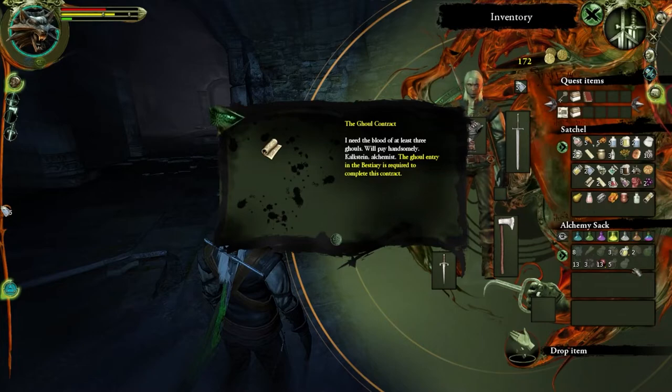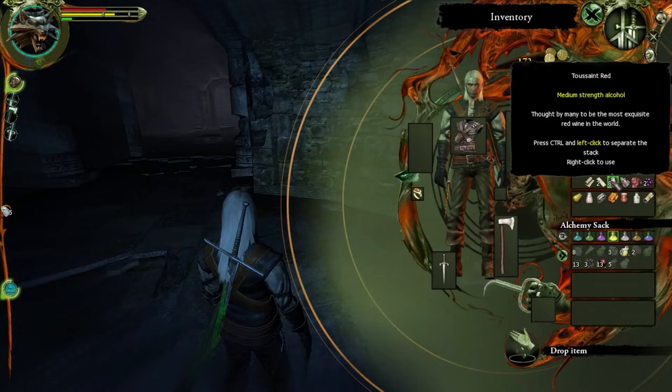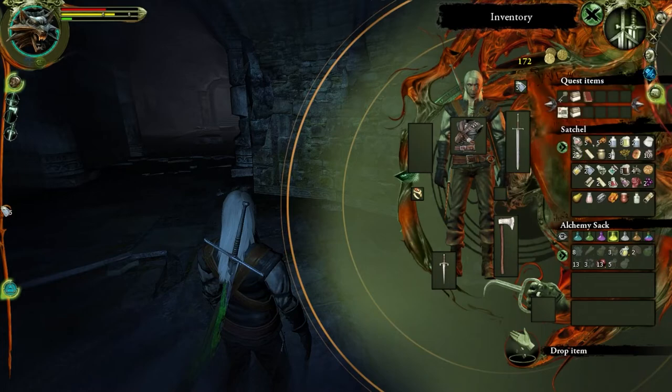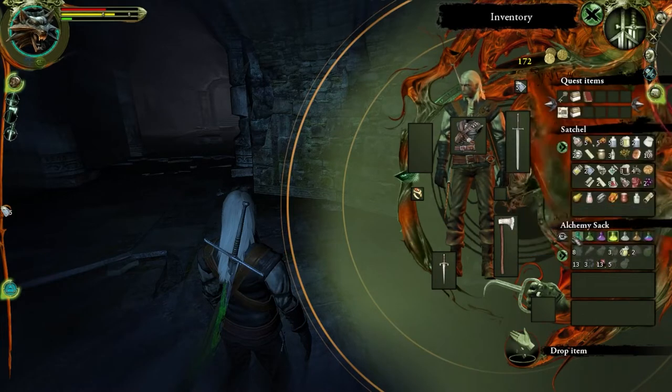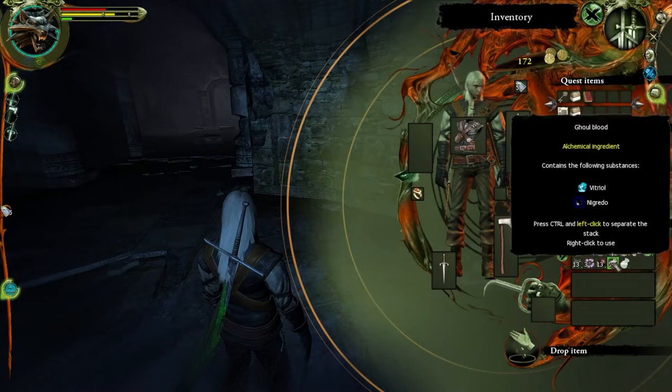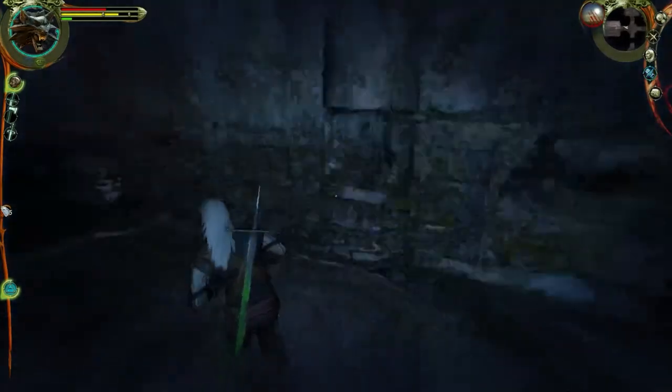At least three ghouls - we have three ghouls' blood. I believe we have five ghoul blood so we're laughing! Perfect - we've done both these quests. Did you go all the way into that room to see if there was anything else? I didn't and we should.